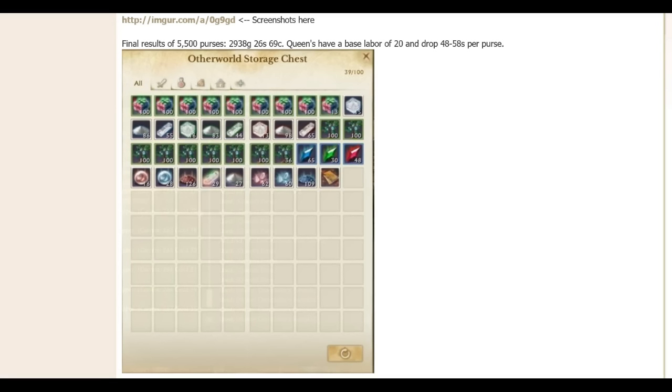We don't know if that was unlucky or lucky — as more data comes out, we'll find out. These Queen's coin purses are gotten from the Manna Tower area in Auroria, so it's a smallish area for getting these coin purses.